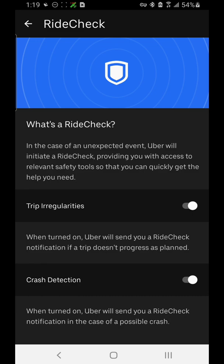In the case of an unexpected event, Uber will initiate a Ride Check and provide you with access to relevant safety tools so you can quickly get the help you need. It will automatically judge whether there are any trip irregularities — if the trip is going somewhere it's not supposed to go, Uber will automatically recognize that and give you alerts and help on the app.